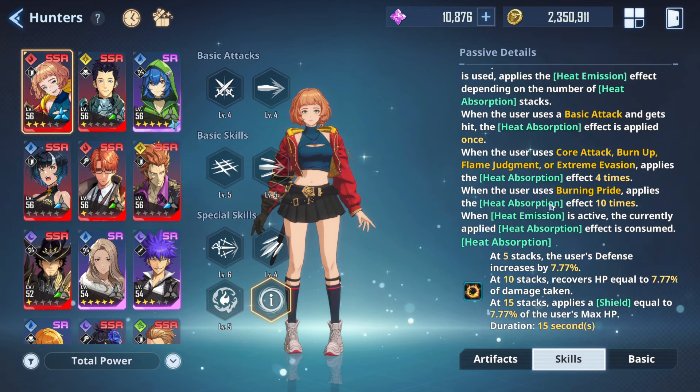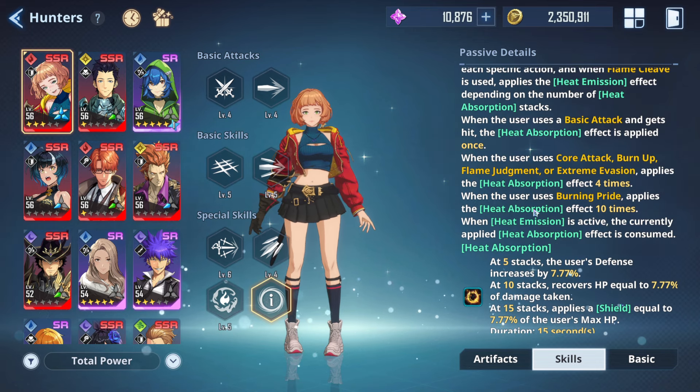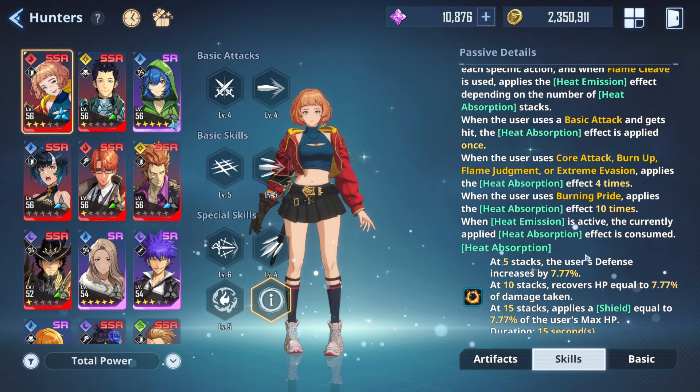The condition to stack up Heat Absorption is by using her skills Burn Up, Flame Judgment, or Extreme Evasion, which gives her 4 stacks in total, while using her ultimate skill gives her another 10 stacks.